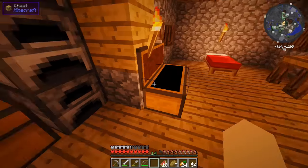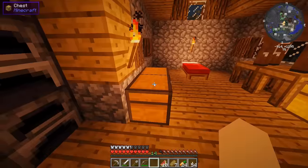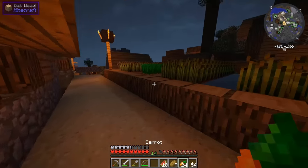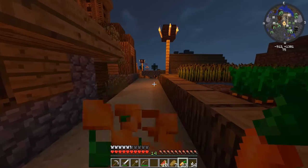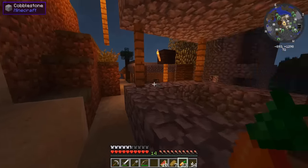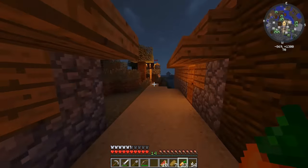We have a decent amount of torches. We don't have extra coal but I'll take all these sticks in case we find coal and can make more torches. Let's head back to that cave. It's probably going to look super dankaroo with these shaders on.